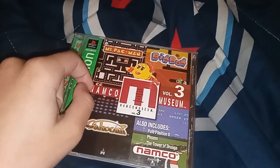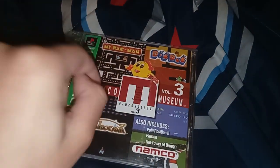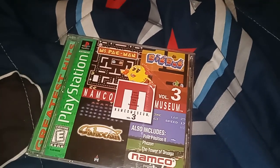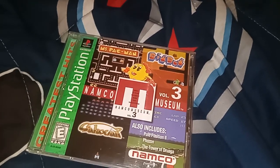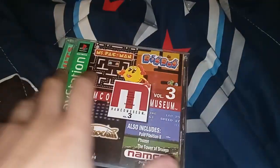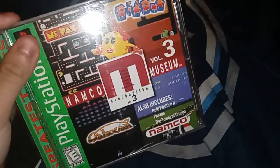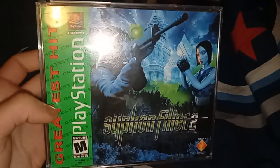With PS2 and PS3, they changed the green to a red band, and at the bottom it says 'Greatest Hits.' On the bottom of the disc, the PS2 and PS3 logo color is now red instead of black like the original release. This one here is Namco Museum Volume 3 — I actually got this as a Greatest Hits copy.